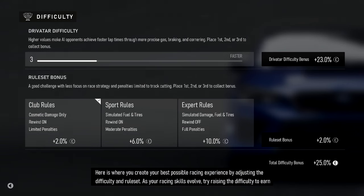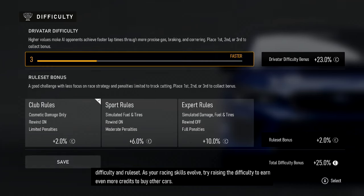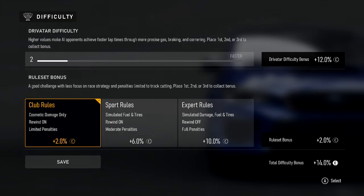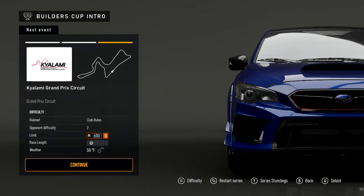Here is where you create your best possible racing experience by adjusting the difficulty and rule set. Try raising the difficulty to earn even more credits to buy other cars. So we're coming in about second on three, so let's put it to two. We'll stay on club rules and see if we're going to be obliterating the competition — if we are, we'll put it back to three.